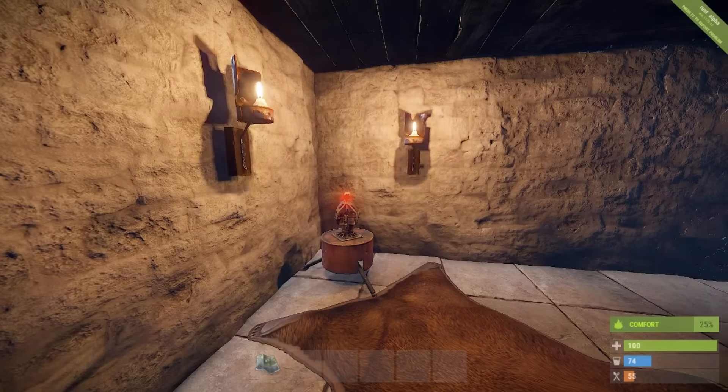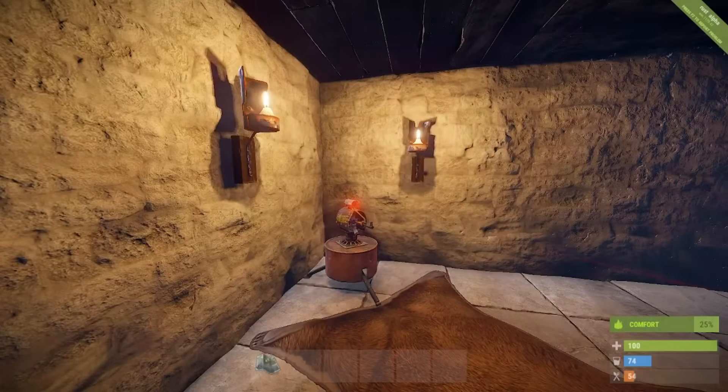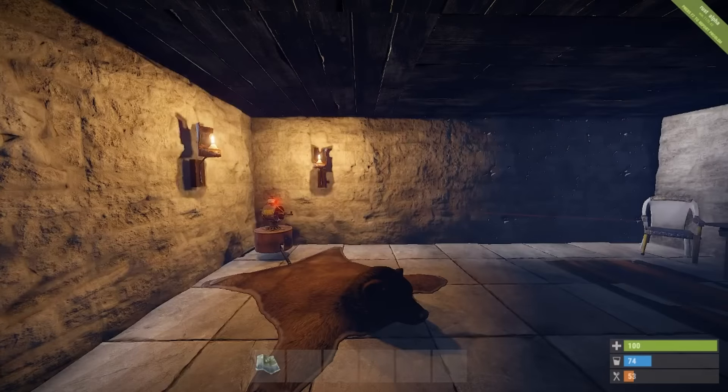There have also been some updates to the auto turret this week. You'll notice there is now a laser sight on top of the turret. Rocks are no longer considered hostile towards an auto turret, and if you have been killed by an auto turret on your run back, you will no longer be considered hostile. However, if you deal any damage at all, you will still be considered hostile.